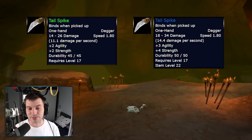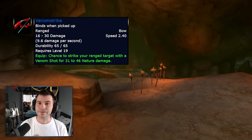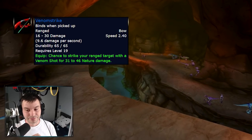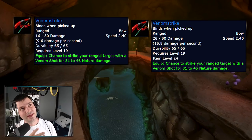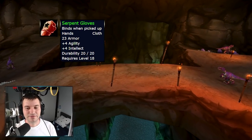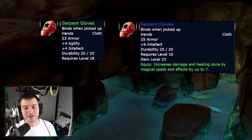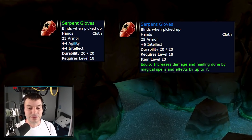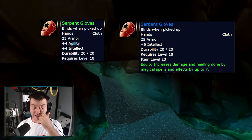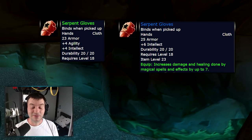The Tail Spike, a green dagger with two agility, two strength, and 11 DPS, gets three agility, four strength, and 14.4 DPS at 1.8 speed — a pretty nice dagger. Venom Strike and most of the guns and hunter weapons get a huge damage boost. A level 19 bow that used to have 9.6 DPS will now have 16 — almost double. Serpent Gloves go from four intellect to six intellect and up to seven damage and healing. This will change the level 19 twink meta significantly in TBC — twinking will be revived.